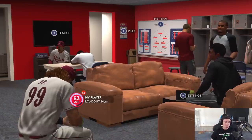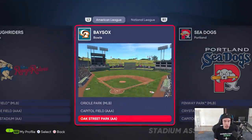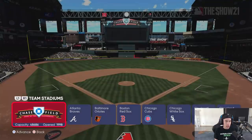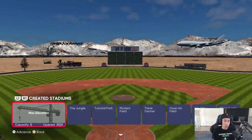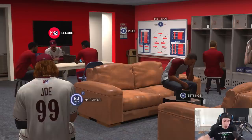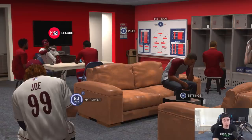One last thing I forgot to mention: if you're on next gen, go to the League tab and assign stadiums to the teams. For Double-A, you could assign a custom stadium with max elevation — that's really good for hitting if you're playing as a position player, making it a lot easier to hit home runs. That feature is next gen only, so if you have Stadium Creator it's available; if not, it's unavailable.